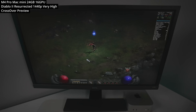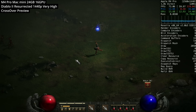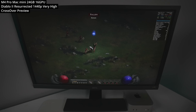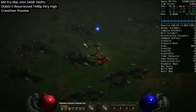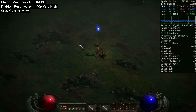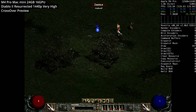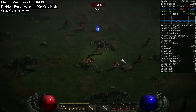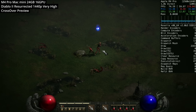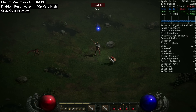Next is Diablo 2 Resurrected. Diablo 2 originally launched on Mac simultaneously with Windows, but this remaster is Windows only. Running through Crossover via the Battle.net launcher, it uses DirectX 12 with new animations and graphics — pressing G reveals the original pixelated game. Even with the fancy graphics, we get a decent 60 to 80 FPS at 1440p on the very high max graphics preset.